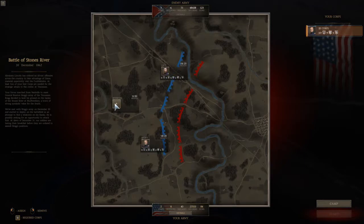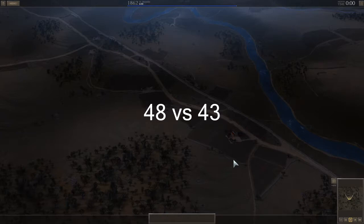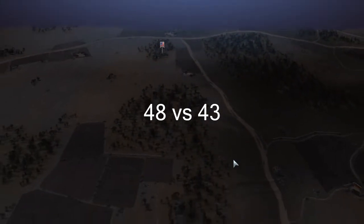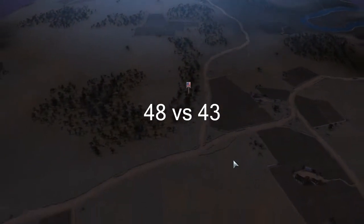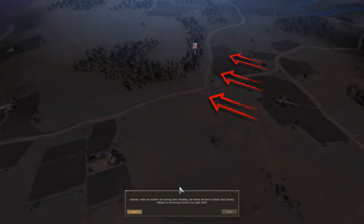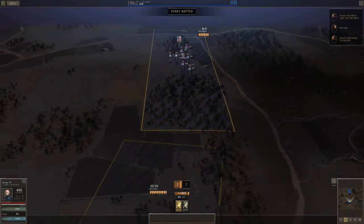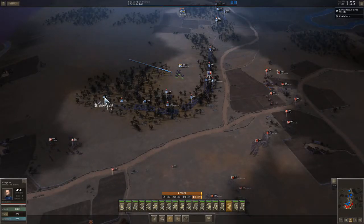What it seems like is if you start fiddling around with delaying your supply wagon, then it will take a unit slot. But if you just bring the supply wagon in where it comes in by default, then it doesn't. So 48 to 43. The big thing about this battle — there are two things. First, you're heavily outnumbered in the beginning, but you're in much, much better terrain. The reason I have so few casualties is that I'm just in such good cover.